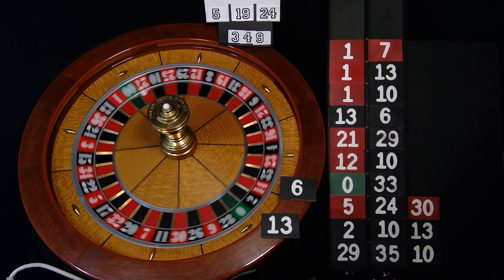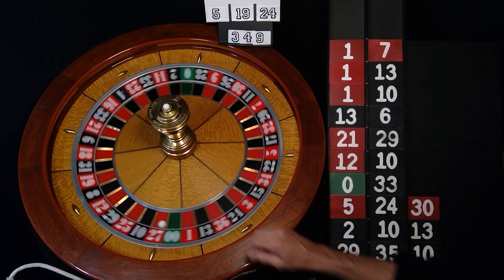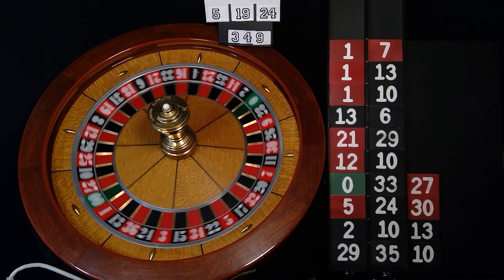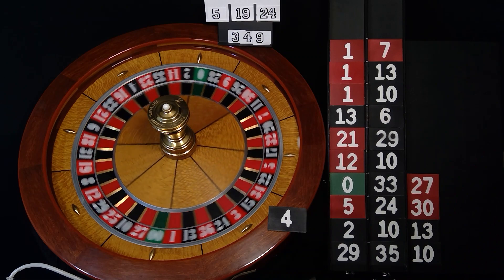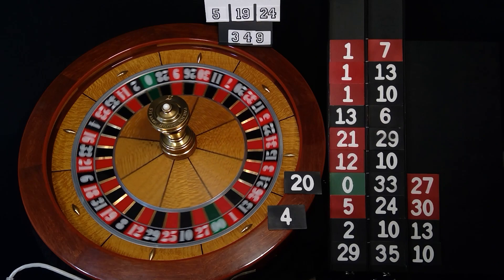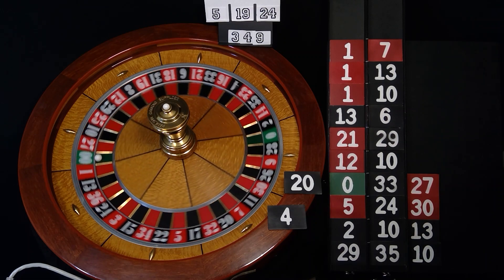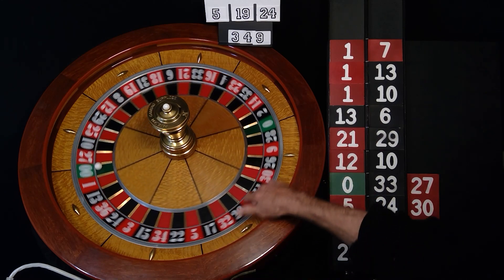I get a 27 — are you kidding me, right next to that green one, almost had a green. The number is 27. After 27: 4 and 20. Let's see what happens. Not 4, not 20 — double zeros!